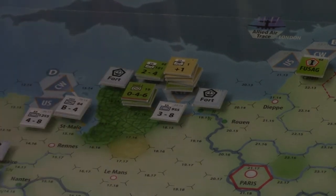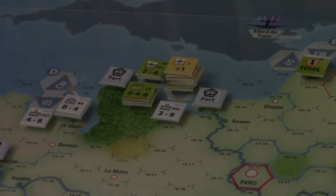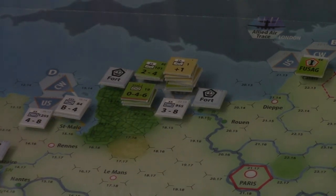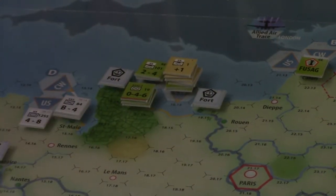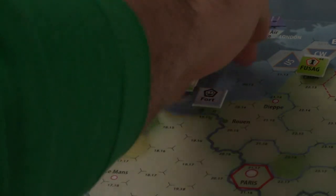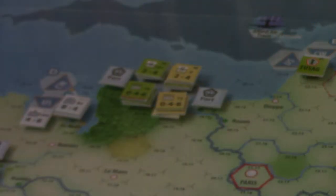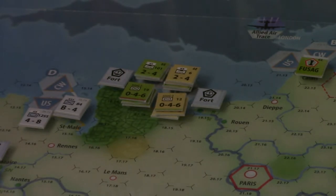This defending unit is eliminated. We take a step loss on the American unit. The paratroopers stay back on the beachhead marker hex, and these guys advance. That's a regular success, not an overwhelming success. For the British landing, clear terrain but it is a mechanized force so that's minus two. We have two paratroopers which add plus two to nullify that, and then allied air trace is also plus two — making it virtually impossible to fail. I roll a three, plus two is five, so that's another success.